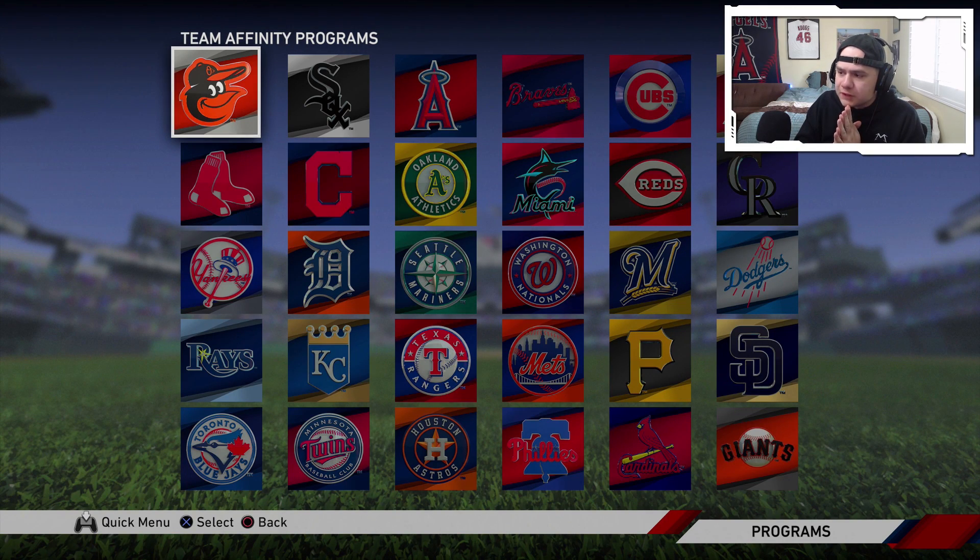Those are all the team affinity rewards. Personally, if I was going to go for any, it would probably be Buhner, Bichette, Felipe Vazquez, and Rollie Fingers — guys like that. Maybe the Zach Britton. Down in the comments, let me know if you're going to go for any of these affinity programs and which one is your favorite. If you enjoyed the video, hit that thumbs up button, subscribe to the channel if you're new — MLB The Show is going to be coming out all year on the channel. I will see you in the next one.